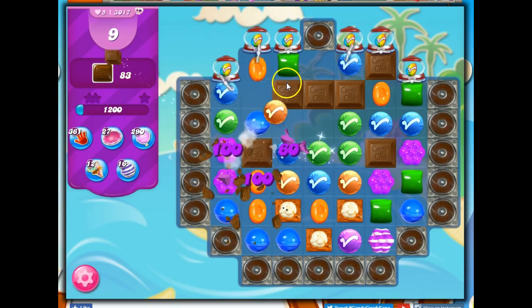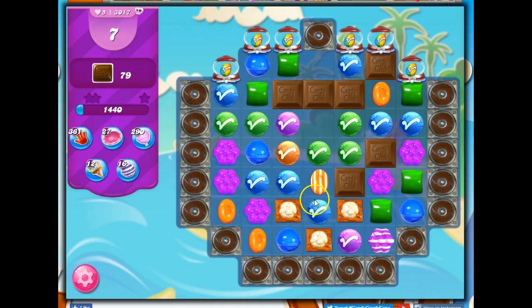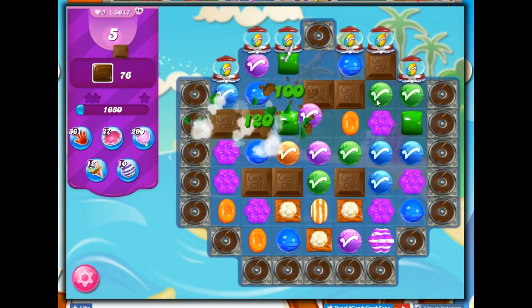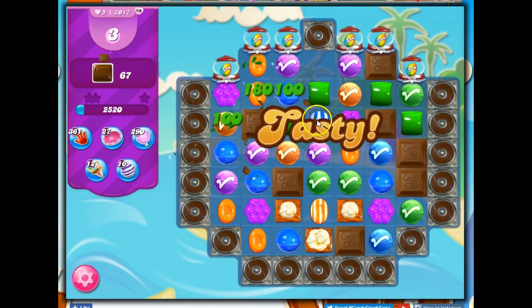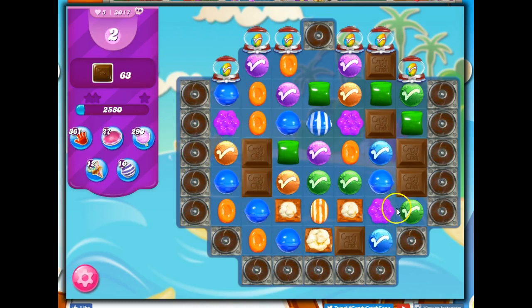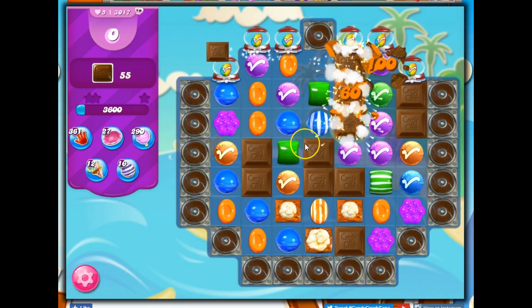What I need to do is bring down as many of these lucky candies as I possibly can. Wow, look at this — I can barely even get any chocolate out of the way. And of course, the big problem here is that we are opening up these lucky candies, and they're turning into chocolate, and chocolate is by nature a blocker.